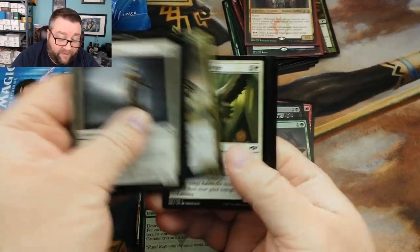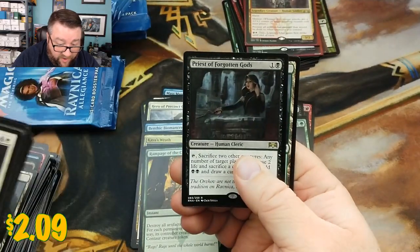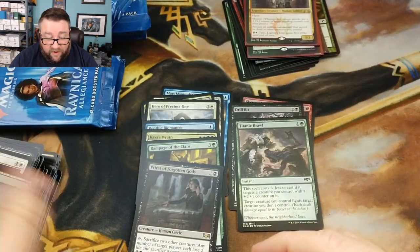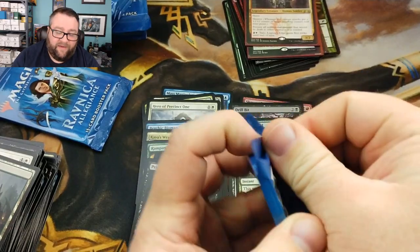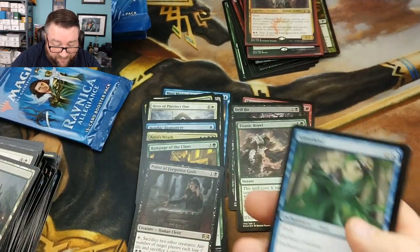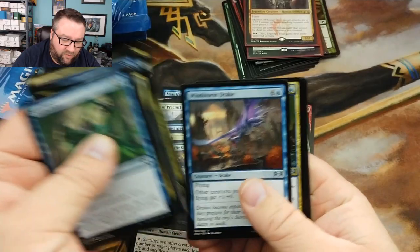We got a Hackrobat — no. Beast Master — no. Essence Capture — no. Our rare is Priest of Forgotten Gods — another good one right there, that is such a good card. If you have a way to create tokens, that thing is just a beast — an absolute beast. They're sacking creatures, you're dealing damage, they're losing life and you're getting mana and drawing a card. I mean, what more could you ask for in black?